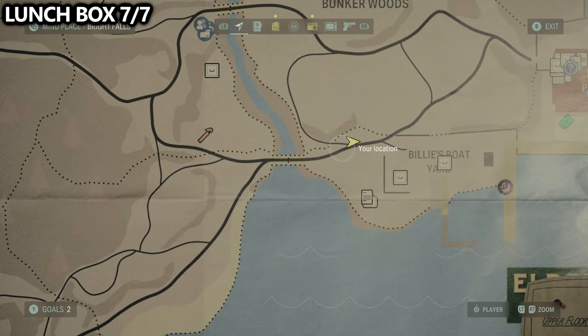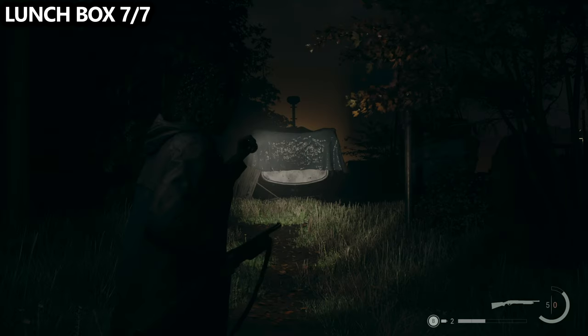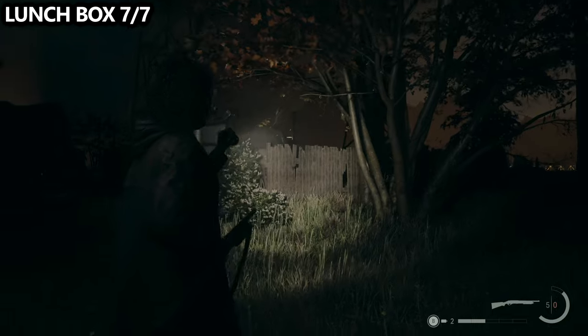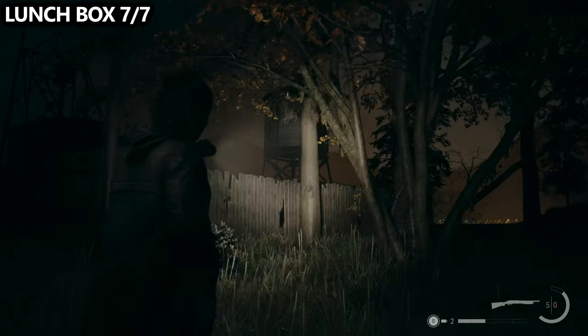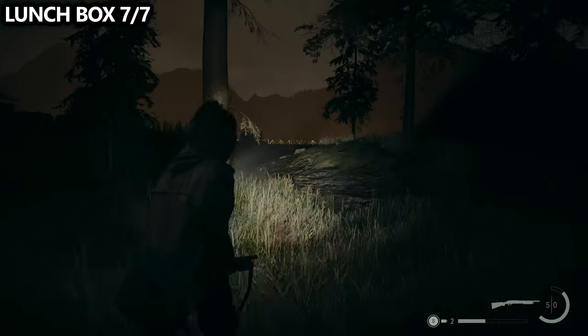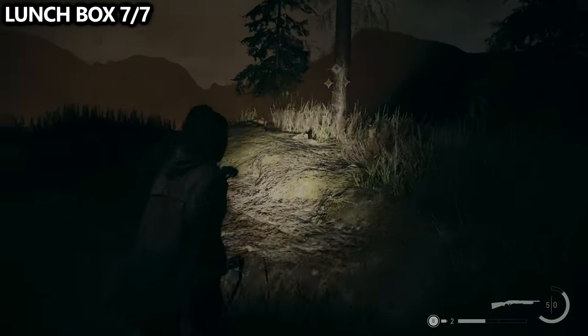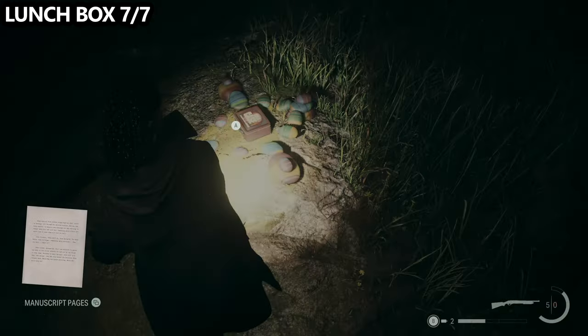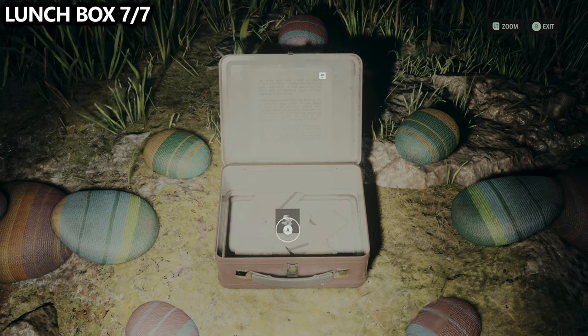From that beach, start heading back into the main town, crossing the newly discovered bridge into the shipyard. I'm doing this during the point of no return section so it's nighttime, but if you do it earlier it'll be bright. As you approach the shipyard from the path we took, you'll be able to find a lunchbox and a manuscript on the hill to the right.